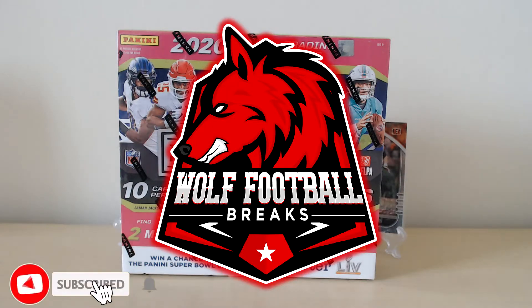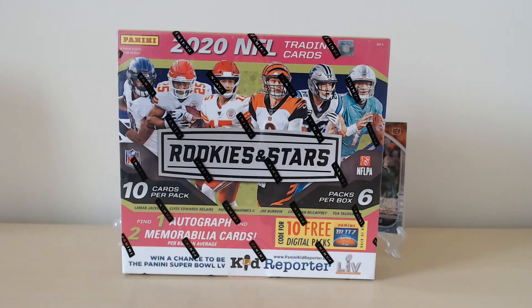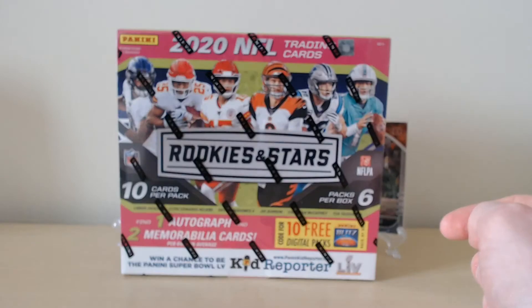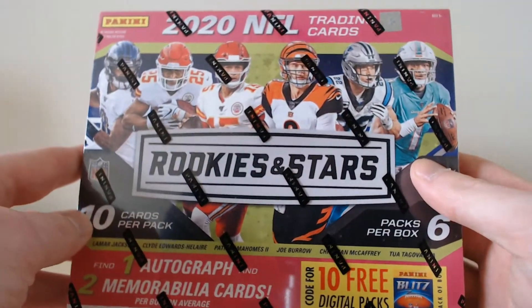What's going on YouTube and welcome back to yet another Wolf Football Breaks video. Today we are bringing you a Rookies and Stars Longevity box — something a bit different, not one we've brought you before. Let's hop into it: 1 auto, 2 mem cards, 6 packs per box, on average 10 cards per pack, so plenty of cards to be found. No real inserts we're looking for — it's all about getting a decent auto.